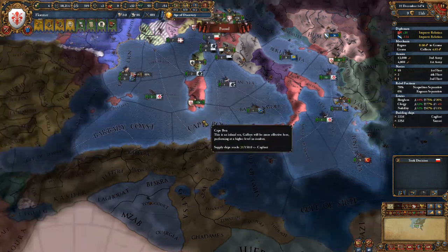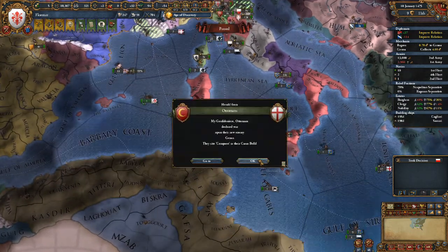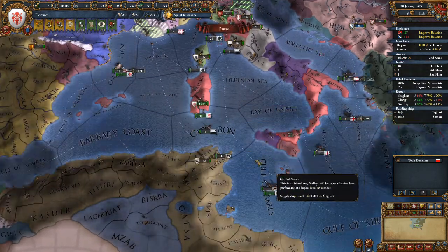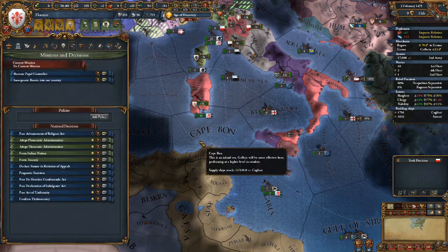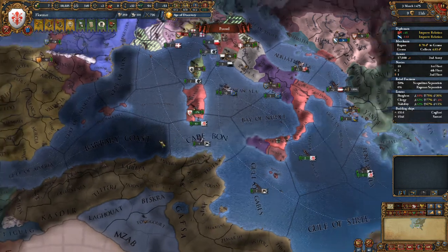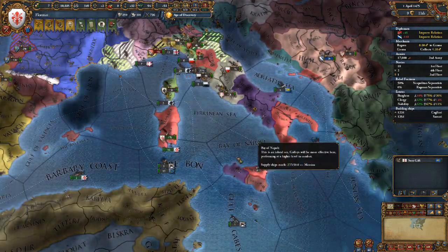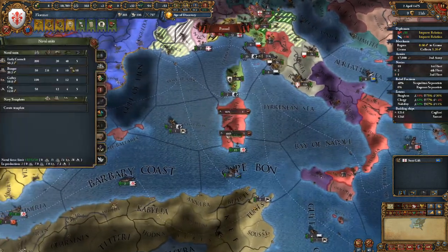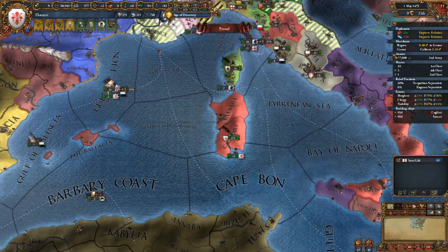After we stabilize our situation, we'll move our troops to their new home at Cagliari, get those additional transport ships, and then we will invade Tunisia. We wait a little as the ships are 86-87% done. Soon enough these countries should leave the coalition against us.